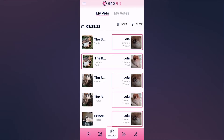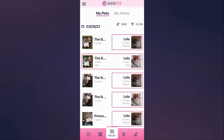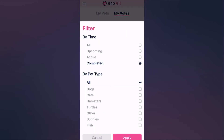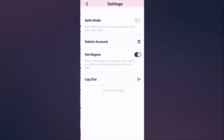Outside of that, we are updating the results page with filters. If you just want to see dogs, or if you want to see completed matches, you can sort by that. You can also still look at your votes — your votes are highlighted, and if the pet you voted for lost, you'll be able to see how many votes they got. We are adding a filter so you can filter by pet and also by completed or not, and we are working on bringing this filter to other screens in the app going forward.